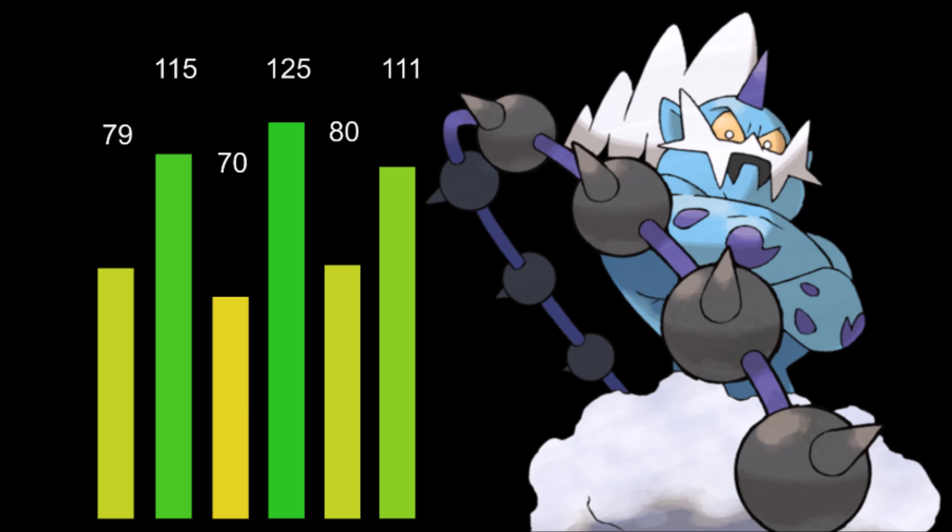Alright, we have 111 on speed. We're going to outspeed a lot of things, but not everything. 125 Special Attack means we get to hurt a lot of things, but we're also going to be pretty average on our defenses and hit points — 79 HP with 70 and 80 Defense and Special Defense.